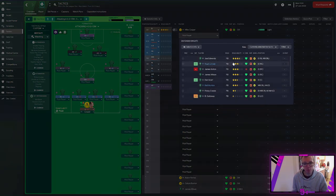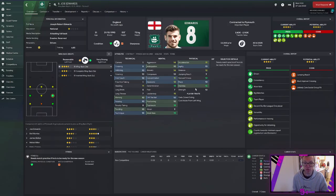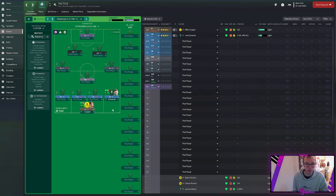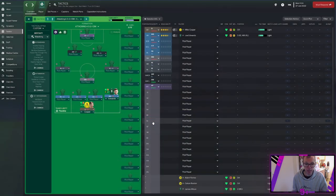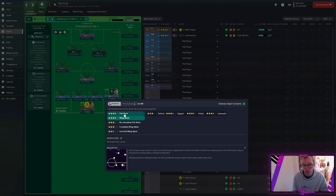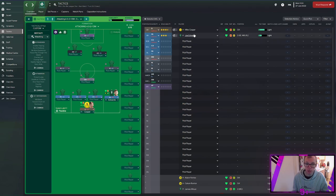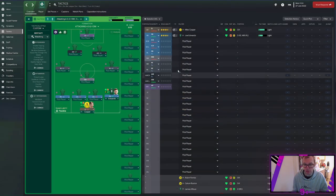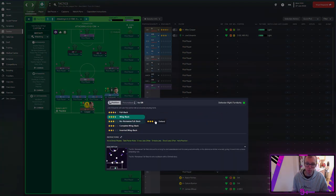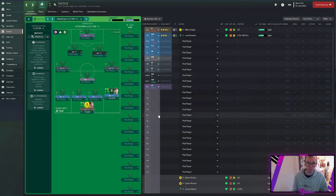Notice how when we put Edwards on fullback defend he drops to three stars, but on fullback support we gain half a star. We'll put him on wing back support. I do this from the tactics screen because everything is visible here. For attacking midfielder, clicking the arrow shows suggested players. Let's use Finn Azaz — he's four stars. Looking at his role options, he's best as an advanced playmaker or shadow striker. Let's look at Daniel Mayer too — just be wary when selecting multiple positions that you don't accidentally use the same player twice; the screen indicates if a player is already selected.